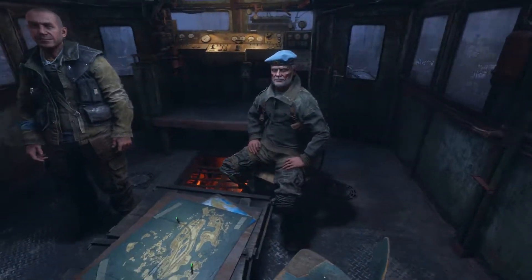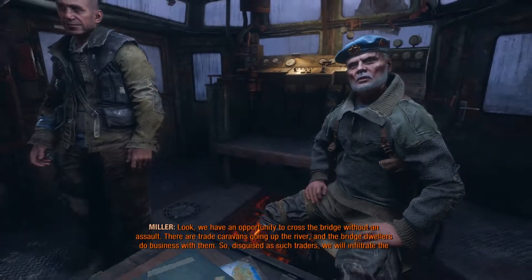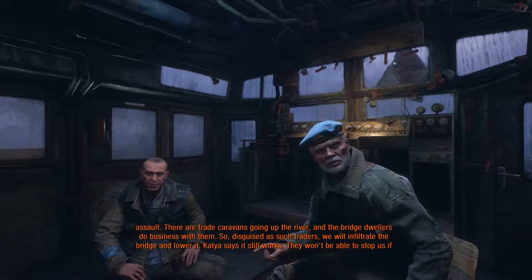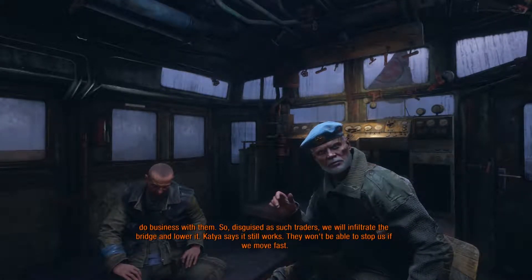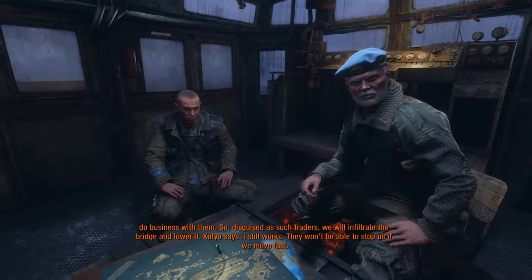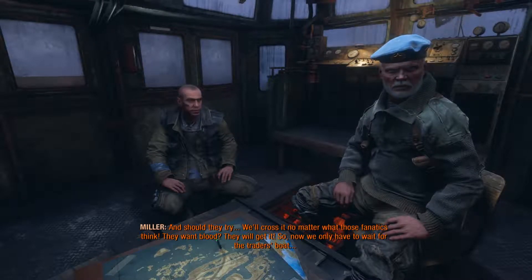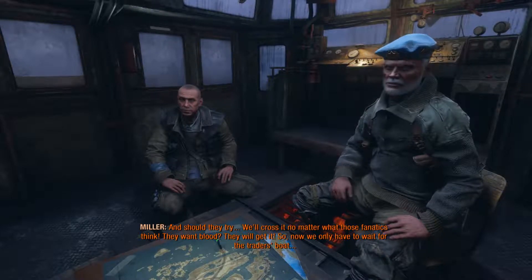Have a seat. Look, we have an opportunity to cross the bridge without an assault. There are trade caravans going up the river, and the bridge dwellers do business with them. So, disguised as traders, we will infiltrate the bridge and lower it. Katya says it still works. They won't be able to stop us if we move fast. And should they try, we'll cross it no matter what those fanatics think. Now we only have to wait for the trader's boat.